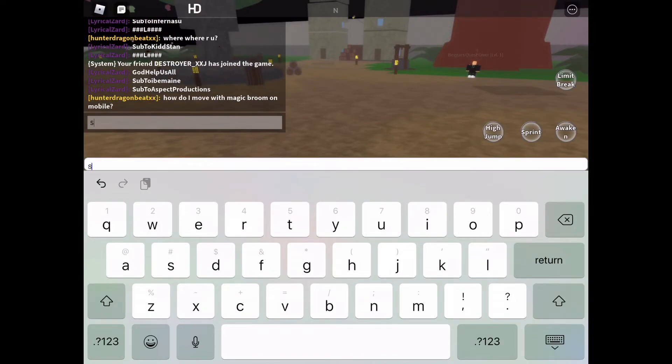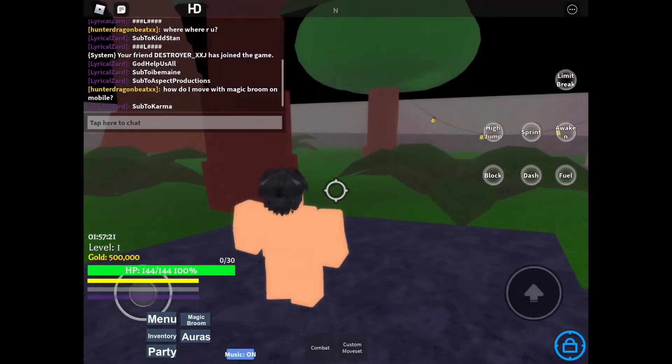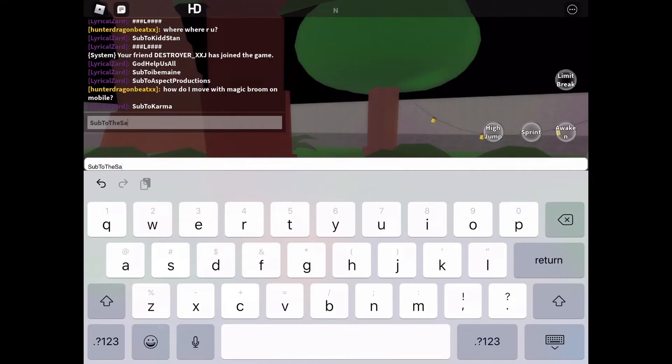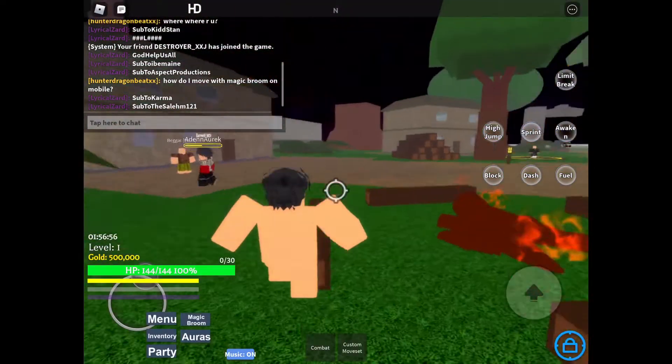The next code I have is Sub2Karma — S-U-B, capital T-O, capital K-A-R-M-A. Sub2Karma — hopefully this one still works, and it does. Also S-U-B-T-O, capital T-H-E, capital S-A-L-E-A-M-1-2-1. Sub2TheSalean121 — that will give you 50,000 mastery experience.